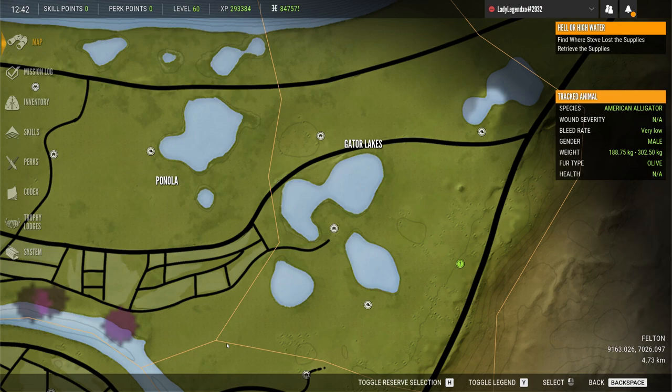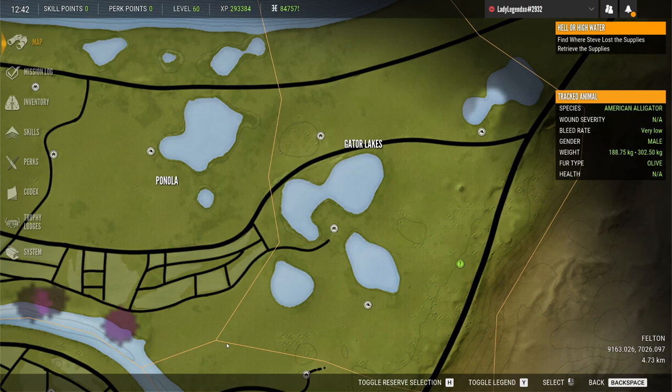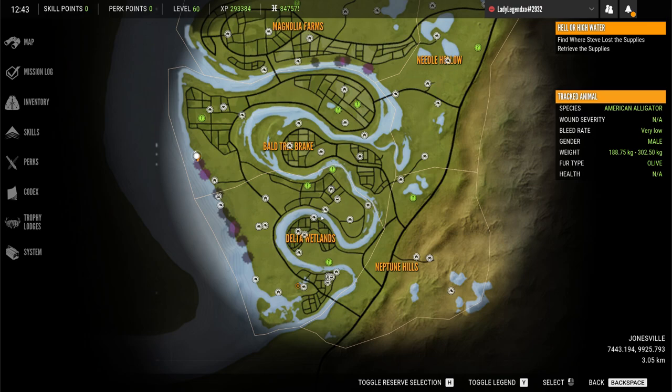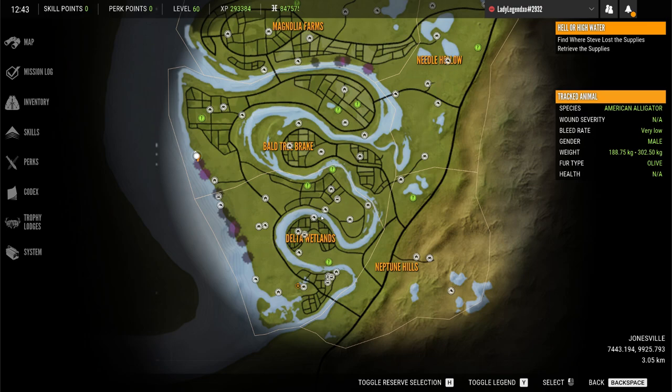Another amazing spot for alligators is the top right corner — they gave us a pretty good hint with the name Gator Lakes, and these four lakes are awesome for alligators. Also down at the bottom you'll find quite a few zones. I think alligator is probably now the most difficult species to hunt in the game, and I love the challenge.